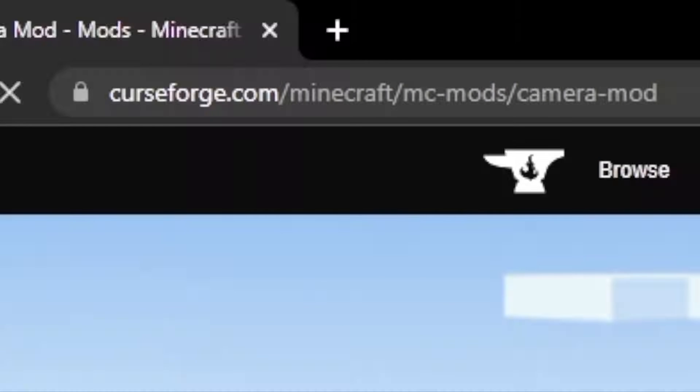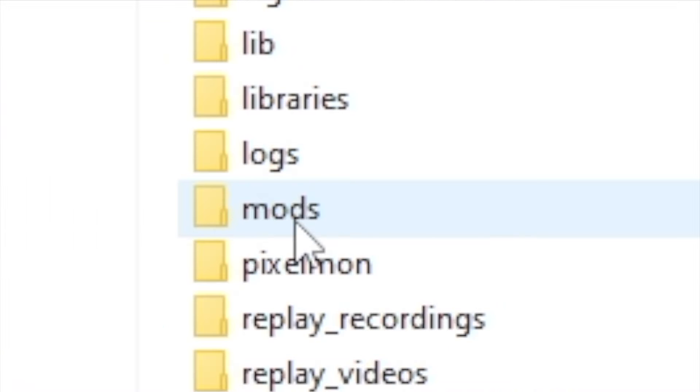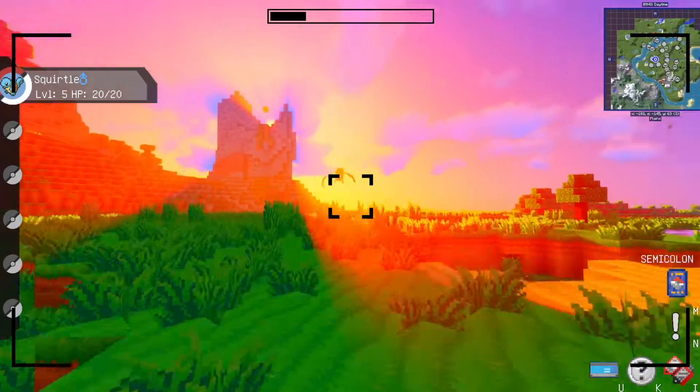Just to mention it quickly: to install, you're gonna want to go to CurseForge.com and search 'camera mod.' Use the link I've attached below in the description. Once you download the file, place it in your mods folder and you should be good to go, as long as you have Forge. Now let's get to the good stuff and explain what the heck the camera mod is and how to even use it.